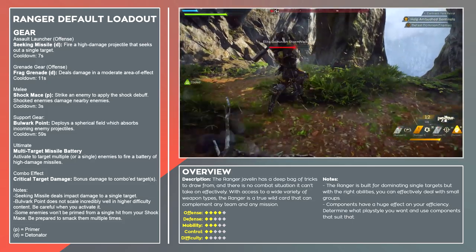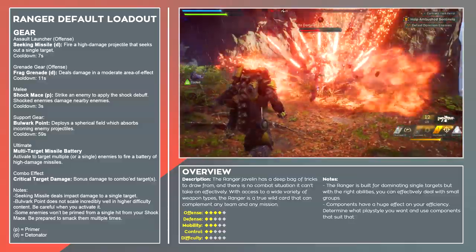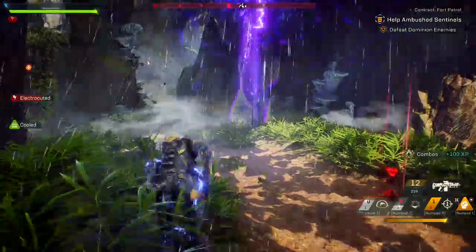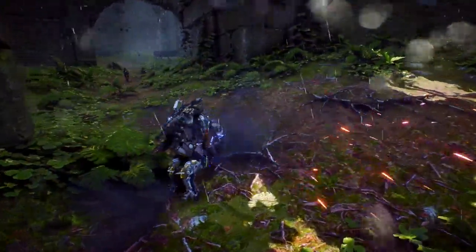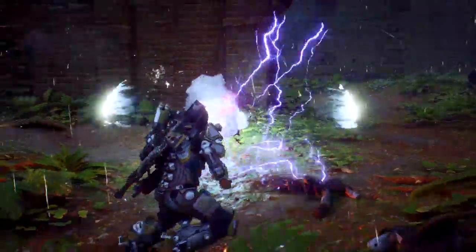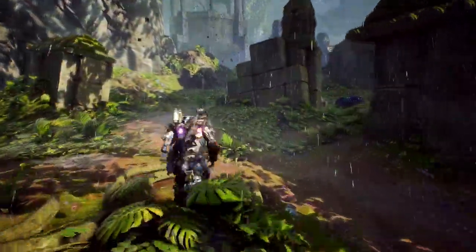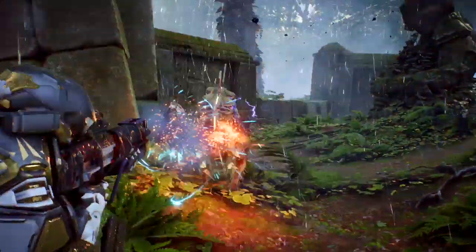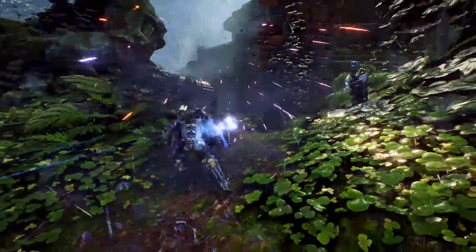Last but most importantly, don't forget to use your movement. The Ranger isn't the fastest Javelin, but it can dash, double jump, and fly, and those functions will keep you alive and in the fight. And there we go — that's going to do it for my first Anthem overview. I'm very excited to dive into this game and learn more about the Ranger and of course the three other Javelin exosuits. They're all super amazing and I'm ready to get into it.